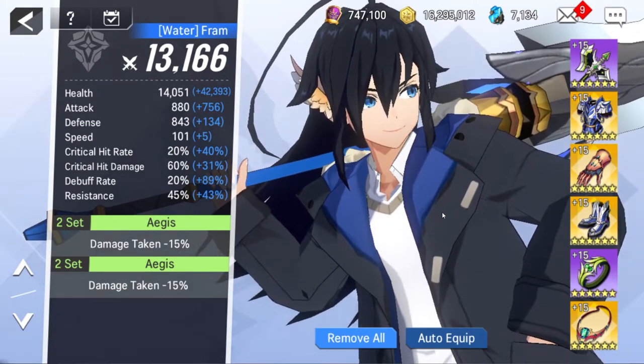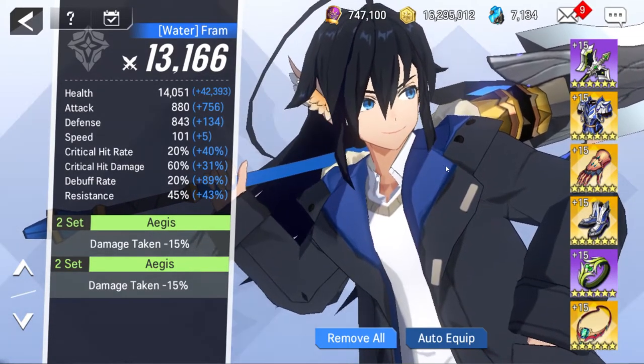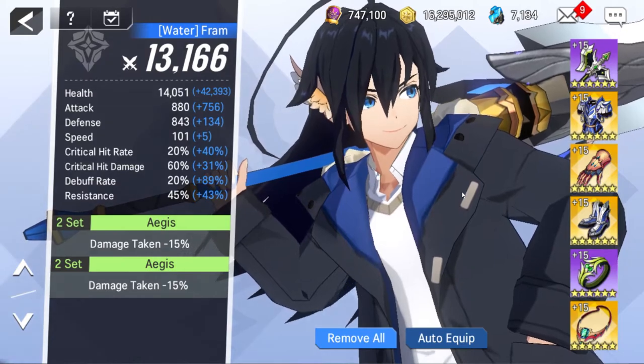If you're trying to run her as an off-DPS using her max health-based damage from her burst, run full Aegis on all six equipment slots to give her the damage reduction. This allows you to ignore her defensive stats and run attack mains on the primary four pieces, with crit rate substats and crit damage on the ring and necklace, to optimize her damage. You can ignore defenses because she will be taking 45% less damage from everything just from the Aegis set.